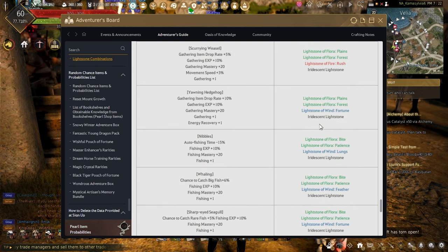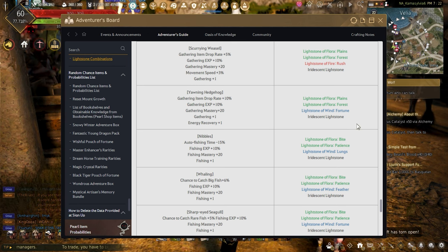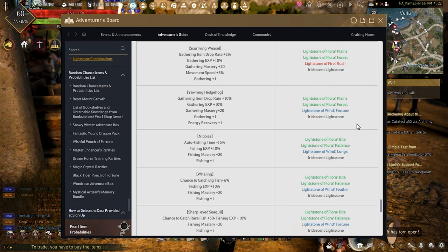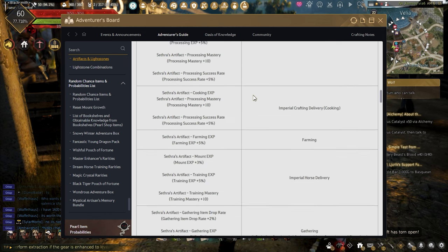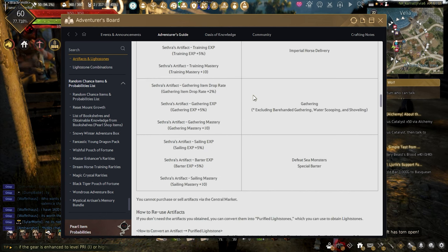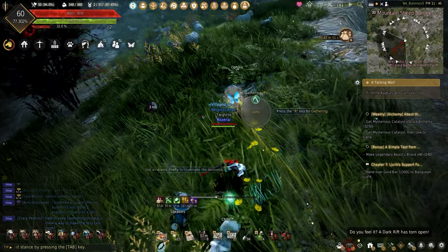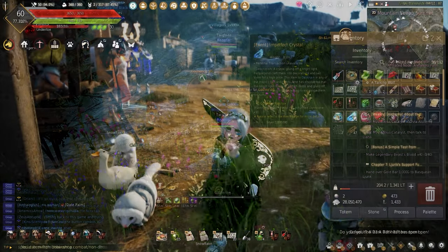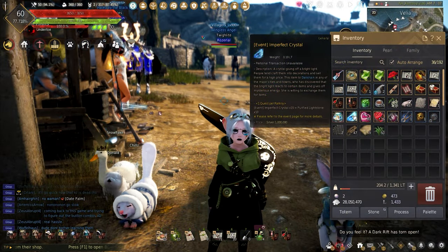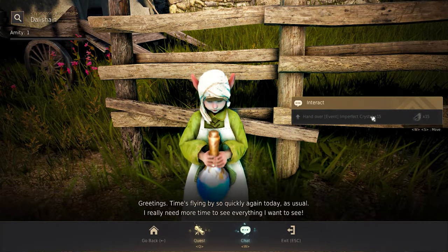The Yawning Hedgehog combo gives gathering item draw rate plus 10%, gathering experience plus 10%, gathering mastery plus 20%, gathering plus 1%, and energy recovery plus 1%. There is an artifact and lightstone for each life-scale, and the combinations are great. During this event only, killing mobs and life-scaling has a chance to drop items called Event Imperfect Crystals.